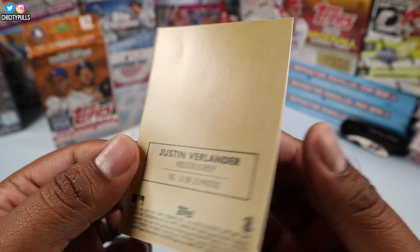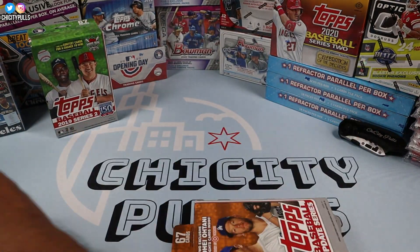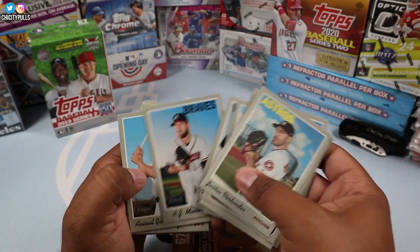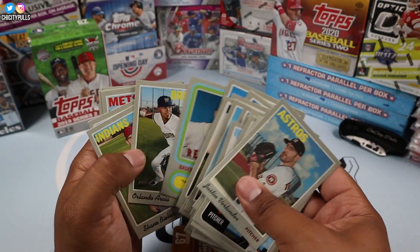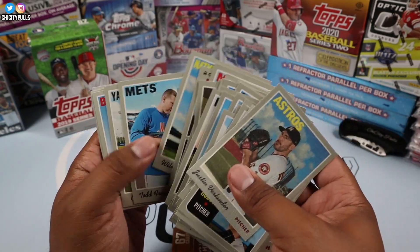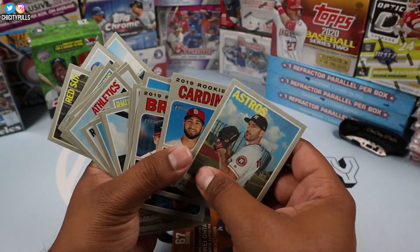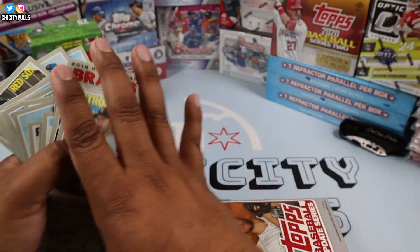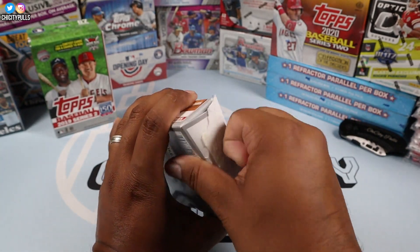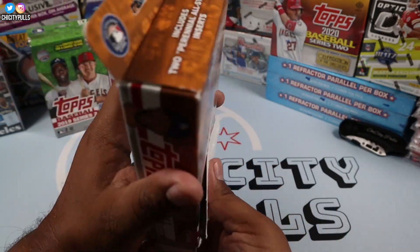So that's Heritage — it was a little mediocre, I'll be honest. Let me know in the comments which card you think was the best from it. That one kind of eliminated itself; Heritage is like that — you don't really pull anything all that crazy. Next we'll do Topps Series 2 Update, and hopefully our luck changes. There are 62 cards in this one.